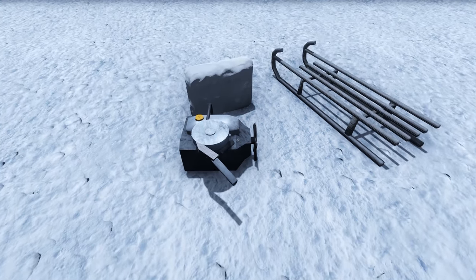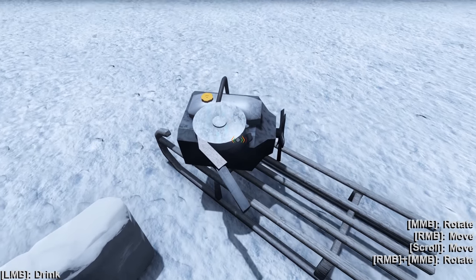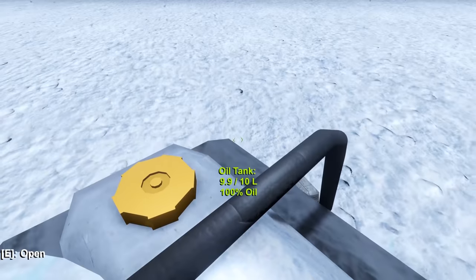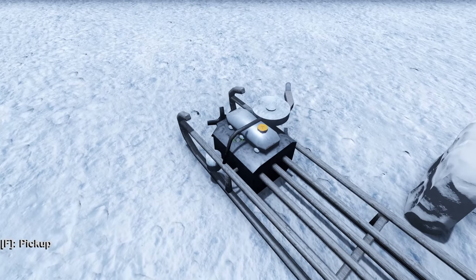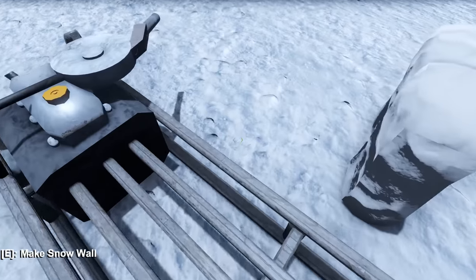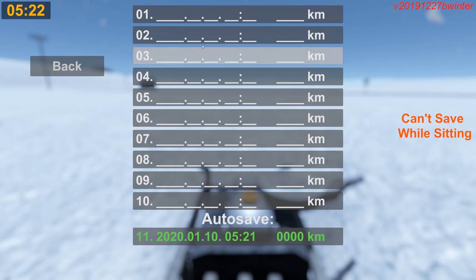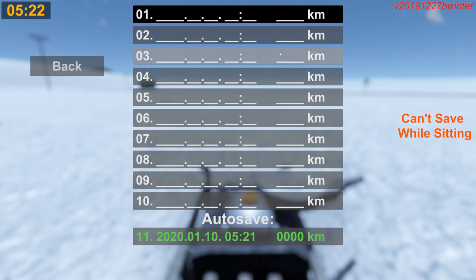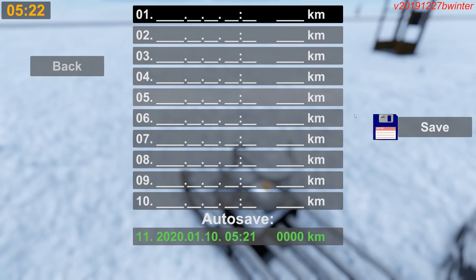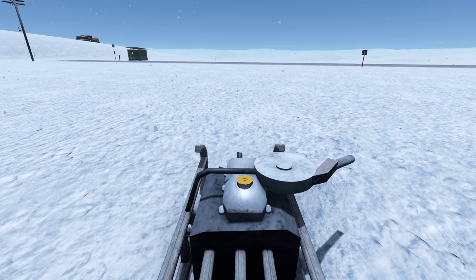Now we can put this on the sled — it's going to get a little strange here. We've mounted the bus engine to the sled; don't ask me how it works because I have no idea. Now is the point where I'm actually going to save because I don't know what's going to happen here. Stuff could get very very broken very very fast, so I'm going to take all the precautions I can.